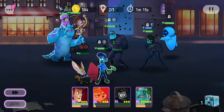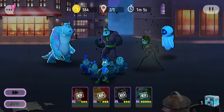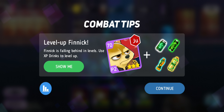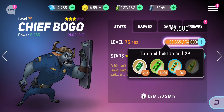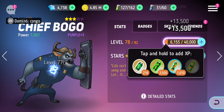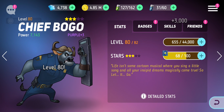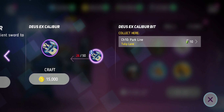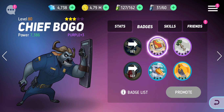Now it's all gonna go wrong. So now what I'm gonna need to do is think about who I need to upgrade next, and Chief Bogo is terrible, but I guess I'm going to level him up. Let's get him to 80 as well.